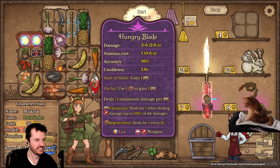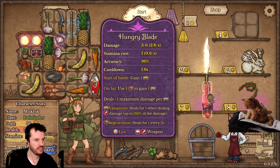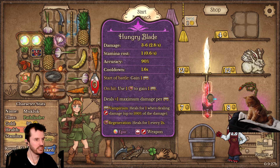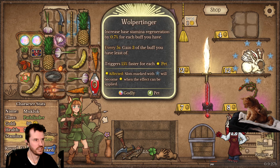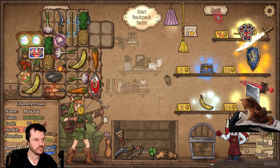Hungry Blade: on hit, use regen to gain vampirism. Does that mean you lose the regen? Lightsaber. I see some regen.